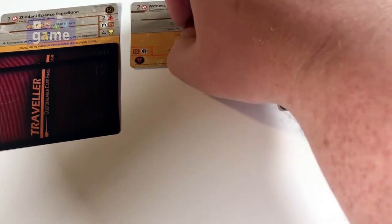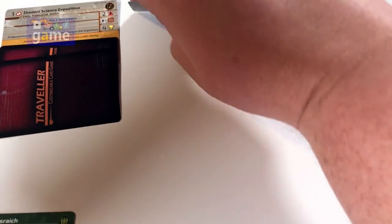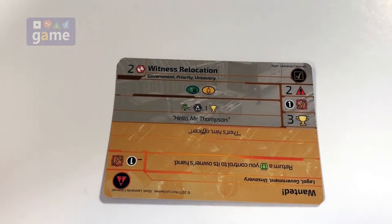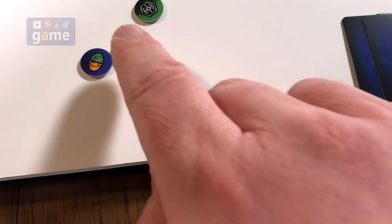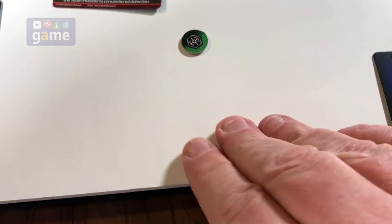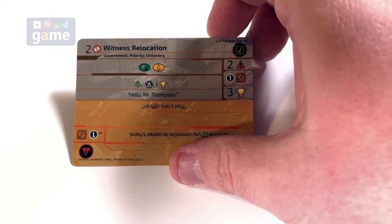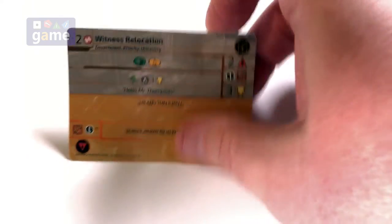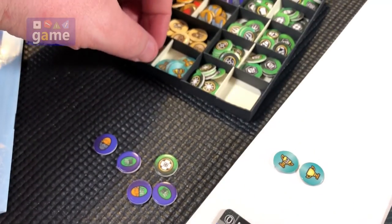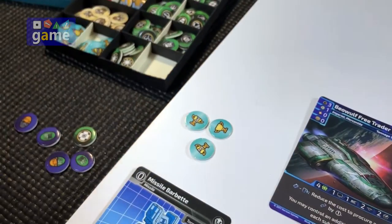Now we're eligible to resolve the main contract. I need cargo and passenger — I've got cargo, and this either/or token can count as passenger. So we're going to resolve that. I cannot resolve any subplot, so that gives us three points. We'll discard it to the adventure discard pile and grab another three-point token. We're now at seven.